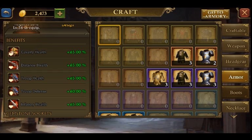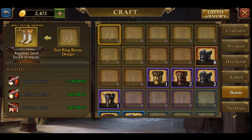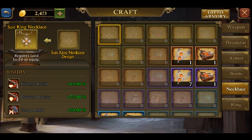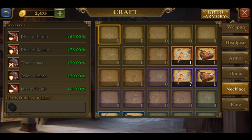Looking at the boots now — artillery health and artillery defense are terrible. This piece is absolutely terrible; I would do the boots last. You only get two good stats: distance attack is a huge boost, but you already get that from Demon Hunter so there's no point. It is honestly just disgusting to look at. You have to have the full set for the additional benefits, but between distance health, distance defense being terrible, troop attack and troop defense being decent, and infantry health — it's just three solid stats for potentially $5,000 on this one piece.